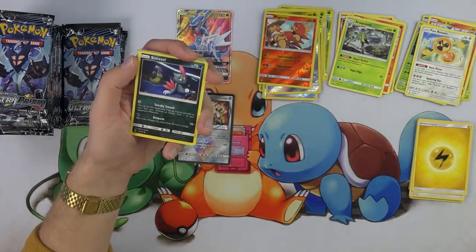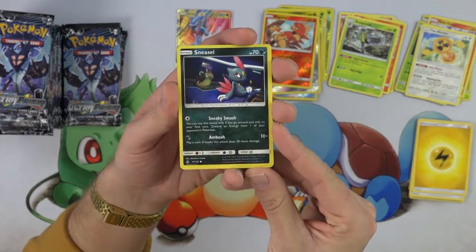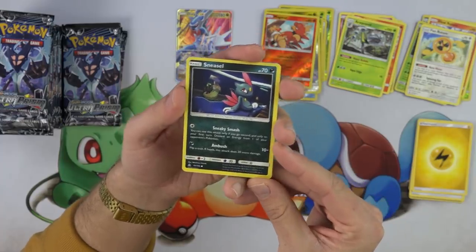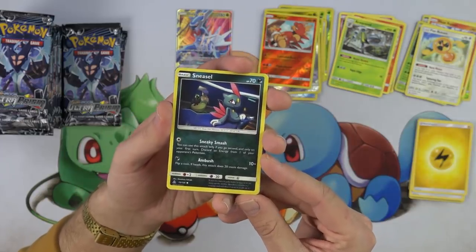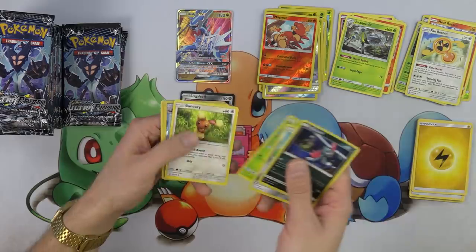Sneasel — look at him. Sneasel and Weavile are like two of my favorite Pokemon, so I've got to look at the Sneasel art. I love that thing. Who is he with there? Is that anybody — is that Cyrus? Looks like it might be Cyrus hanging out there in the back. I think that's Cyrus. Very cool — just like sitting on the edge of a bed or a couch or something, chilling. Love Sneasel.